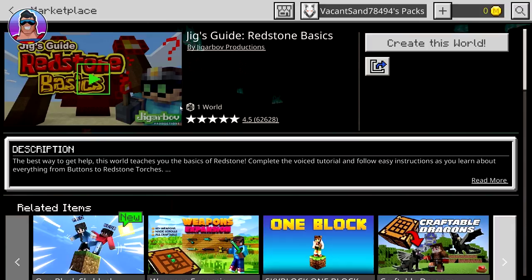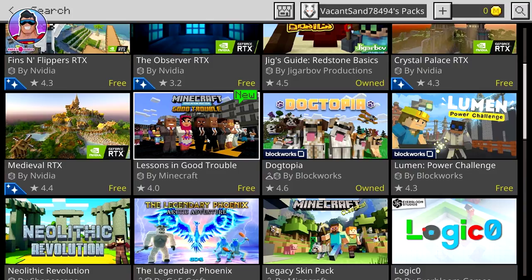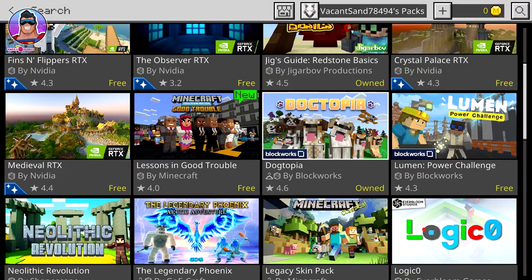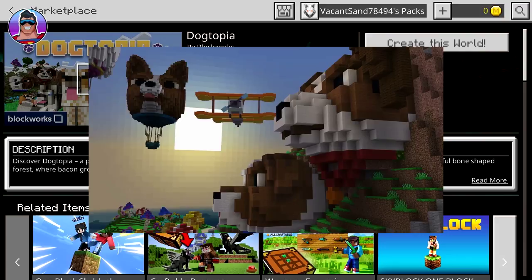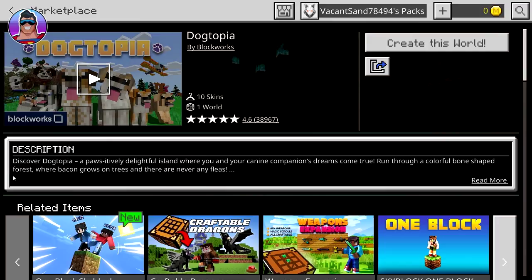There are some really awesome ones here which I want to go through in future videos, just one at a time. There's one called Dogtopia — it says Education Edition. It's by Blockworks, which usually makes slightly educational but fun games. The description says: 'A positively delightful island where you and your canine companions' dreams come true. Run through a colorful bone-shaped forest where bacon grows on trees.' It has 10 unique dogs — you can play as a dog, which you can't do in normal Minecraft.